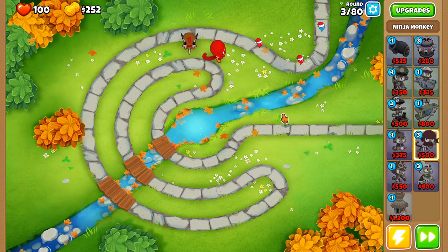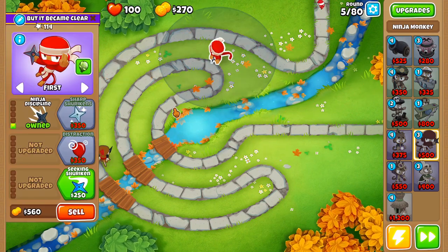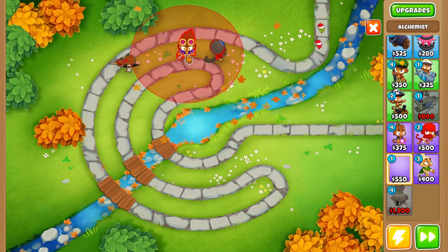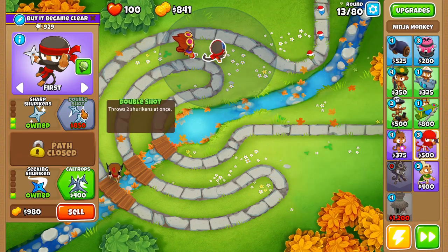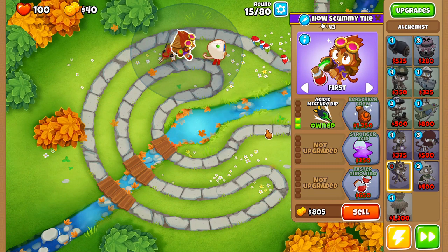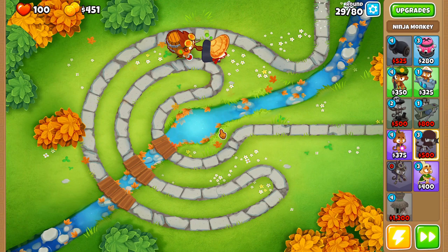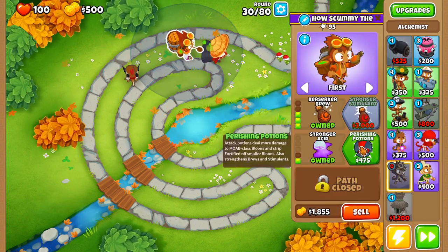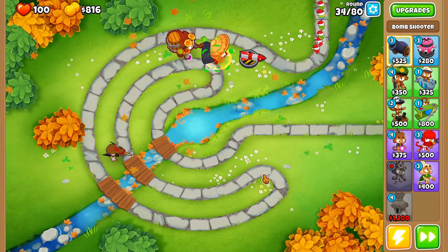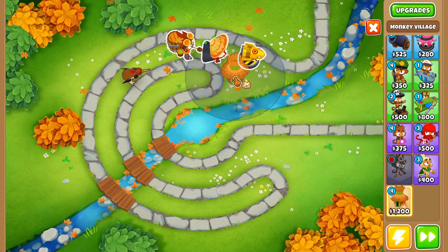Now we head to Park Path. Remember: in extreme mode, once you place a tower it's gone for the entire Odyssey. Start with a ninja monkey in between the two tracks. Get ninja discipline, seeking shuriken, then sharp shurikens. Instead of saving for double shot right away, place an alchemist on round 10 because this is alternate balloon rounds — round 10 will have leads. Then save up for double shot on round 13. Get a 2-0-0 alchemist to the left of the ninja, save up for the elk buff, then blue jitsu, then upgrade to a 3-2-0 alchemist to strengthen the buff. Then lock in the 4-0-1 ninja. Start getting a Moab Mauler (0-3-0 cannon) to the right of the ninja on strong, then add long range for a 0-3-1. Right before the Moab, place a village that can reach them all.